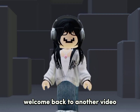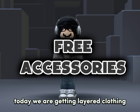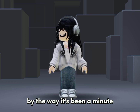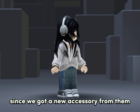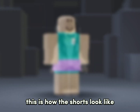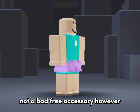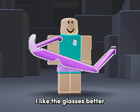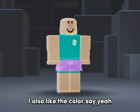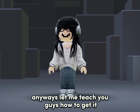Hello everyone, welcome back to another video on how to get free accessories. Today we are getting layered clothing, shorts, and glasses. They're from the Nike Land event. It's been a minute since we got a new accessory from them. The shorts look pretty good — not a bad free accessory — but I like the glasses better. They look so cool, and I like the color too. Anyways, let me teach you guys how to get them.